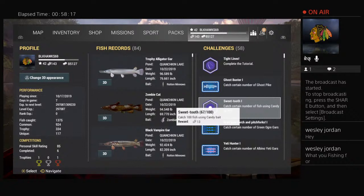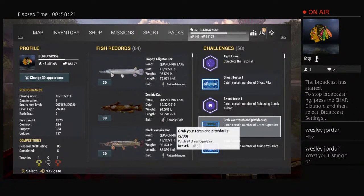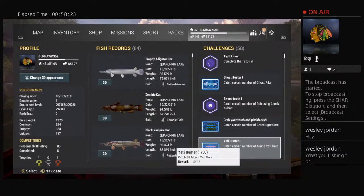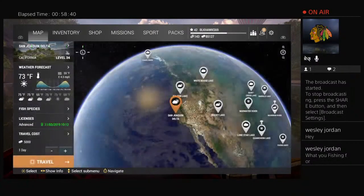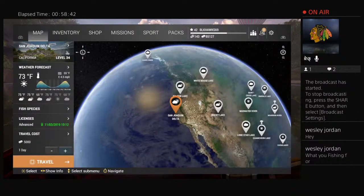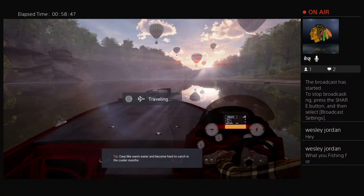The yeti gar challenge gives a tackle box. The ogre gar gives a vest — it's a neat halloween jacket with a big pumpkin on the back. The vampire gar gives you a cowboy-style hat with a pumpkin on it. I did them all last year on Fishing Planet — they're kind of neat to run around with for Halloween. These are not under missions — they're under challenges.